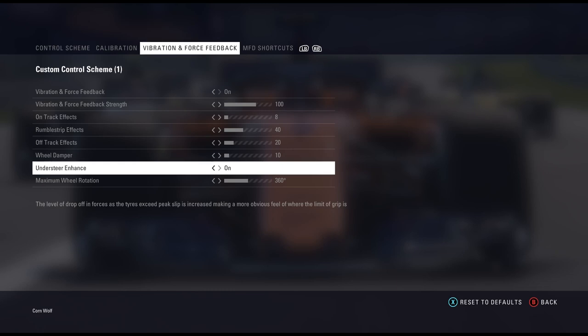Understeer enhance seems to work pretty well — when you're going around a corner and you're turning too much and get to the bounds of the grip, mainly when your tyres start to go off the cliff, the wheel will go a little bit limp, which is quite nice. Maximum wheel rotation I've set to 360. I know I've got a 900-degree wheel, but I don't want to be shuffling the wheel and crossing my arms. 360 seems to work well even in the hairpins, though you do cross over a little for tight corners.